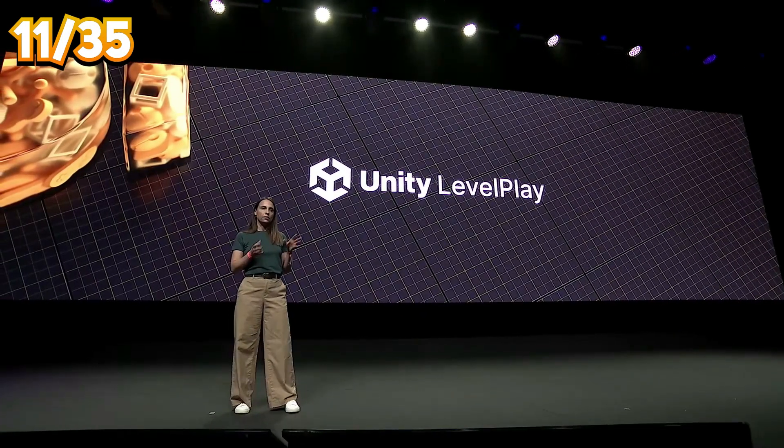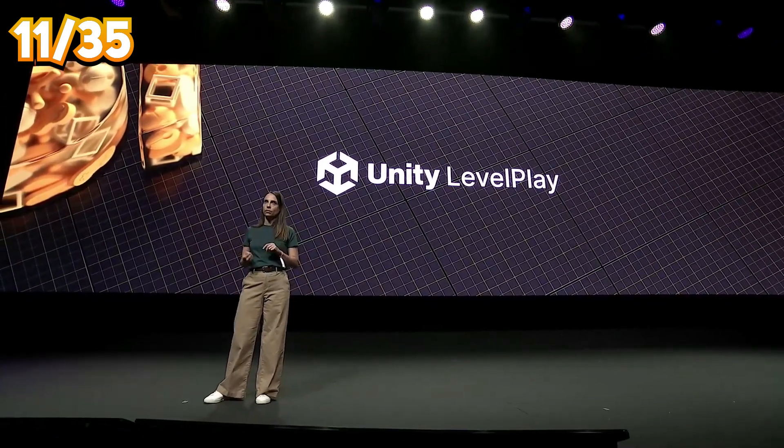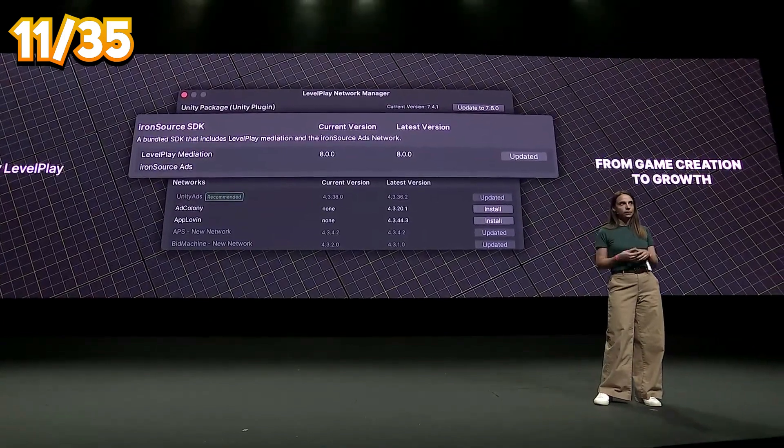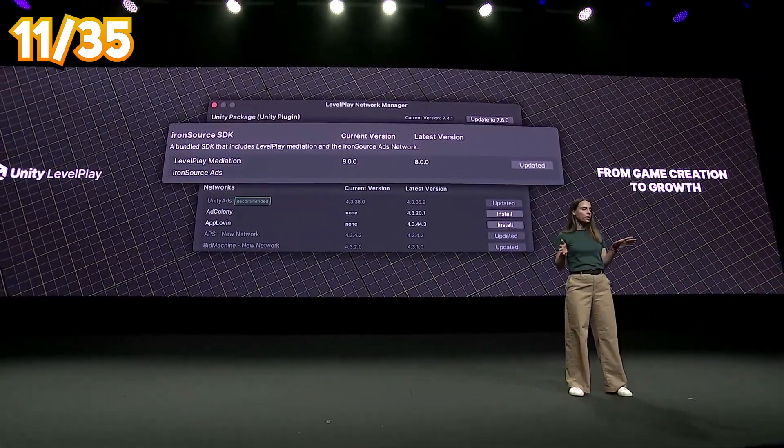Unity Level Play is a tool that allows you to manage and optimize the monetization stack in your game, now integrated into the editor with more ad networks and reporting features.